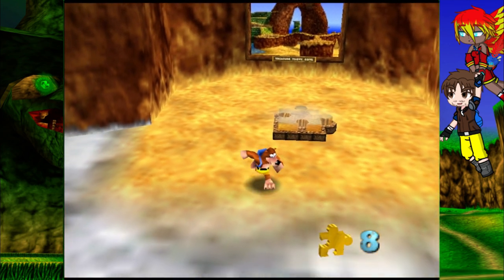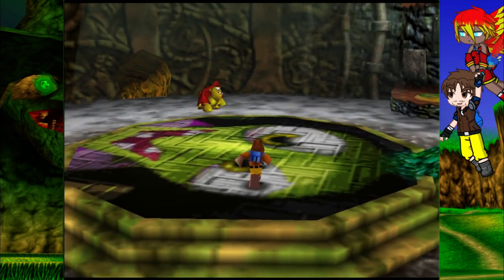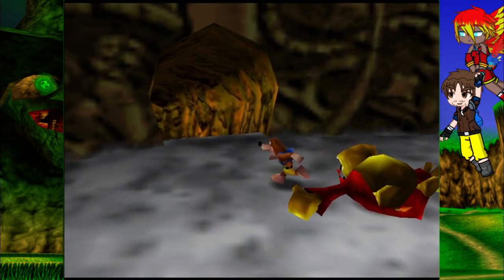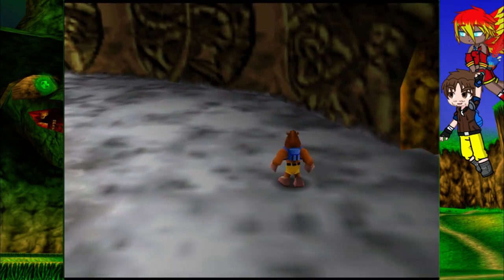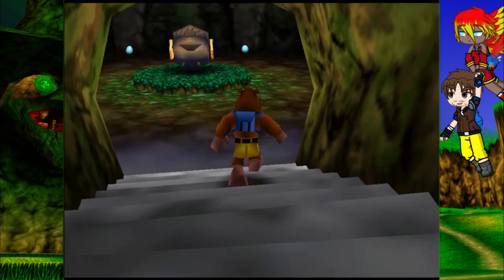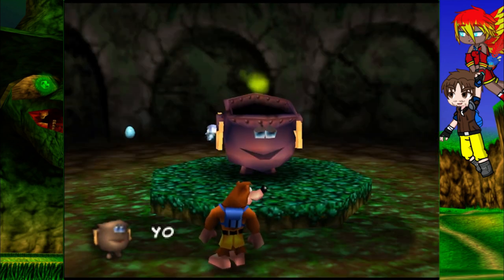Hey, how's it going everybody, my name is Max from the Video Game Nexus and welcome back to Banjo-Kazooie. Last time we started off the adventure going through and getting into Gruntilda's Lair, having to collect all the empty honeycomb pieces in Spiral Mountain, and then started off Mumbo's Mountain. In this episode we're gonna unlock this level.